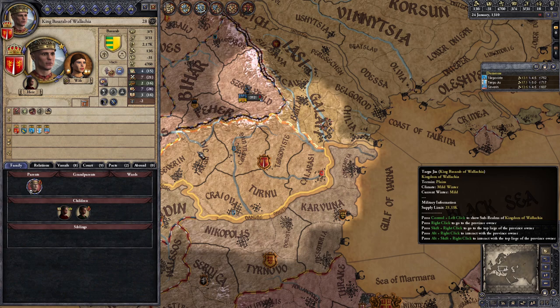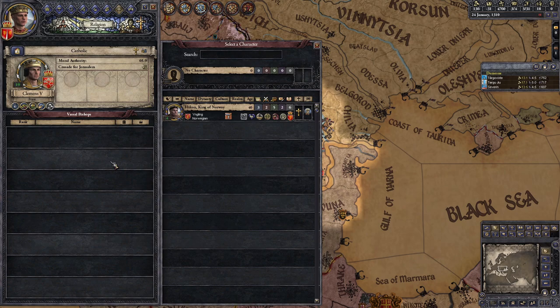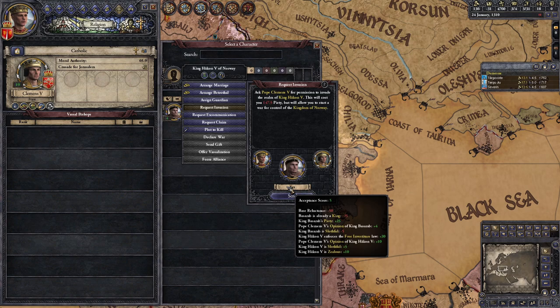You can right-click your new wife's portrait to secretly convert to Catholic for 250 piety, then publicly convert by right-clicking your own portrait. Once you're publicly Catholic, you can participate in any crusades called by the pope, but mostly you should just hunker down and save up money and troops while regularly checking the religion tab to see if there are any papal invasion targets available.